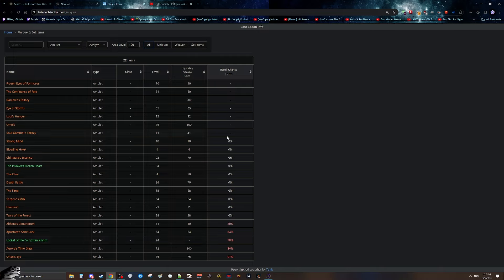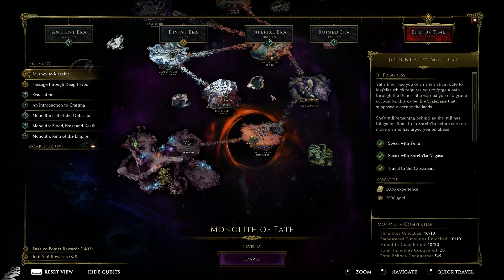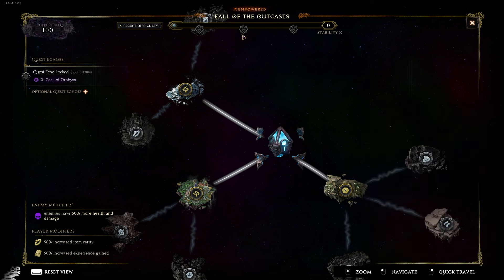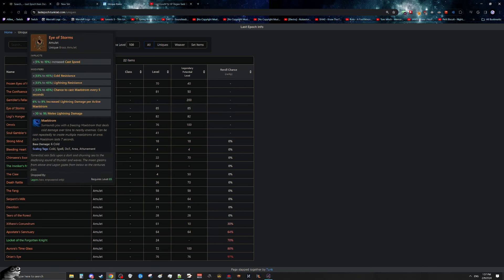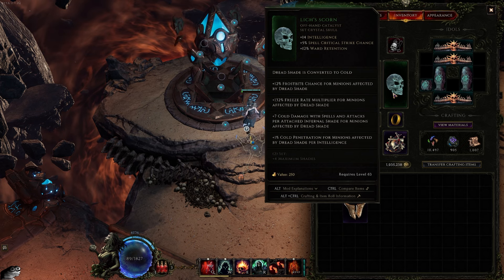For items with no re-roll chance, that means they are drop-only. For example, Eye of the Storm drops specifically from Empowered Legion only — one of the Monolith bosses. You'd have to fill up stability and fight the boss for a chance to get it. Item rarity does apply here, so at 50% item rarity, the drop rate of Eye of the Storm would be twice as high. This makes getting items from Monolith bosses actually pretty easy. In my case, needing Lich of Scorn — a boss-specific drop — would actually be very quick to obtain.